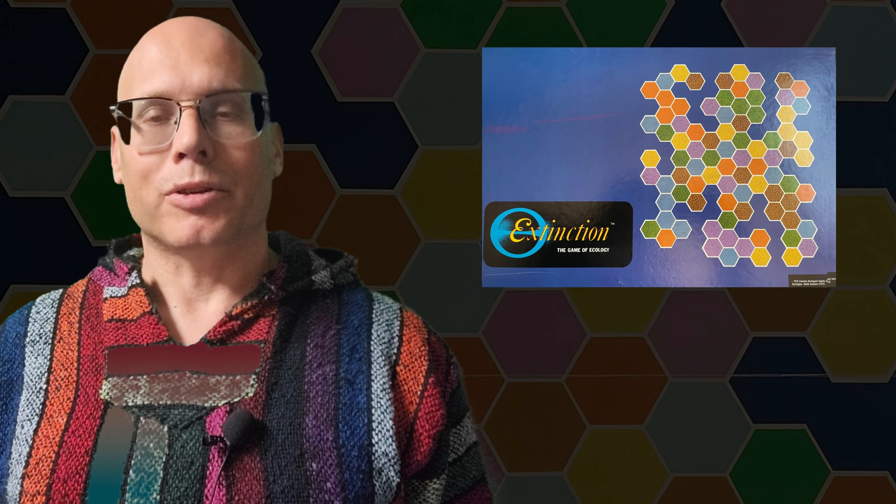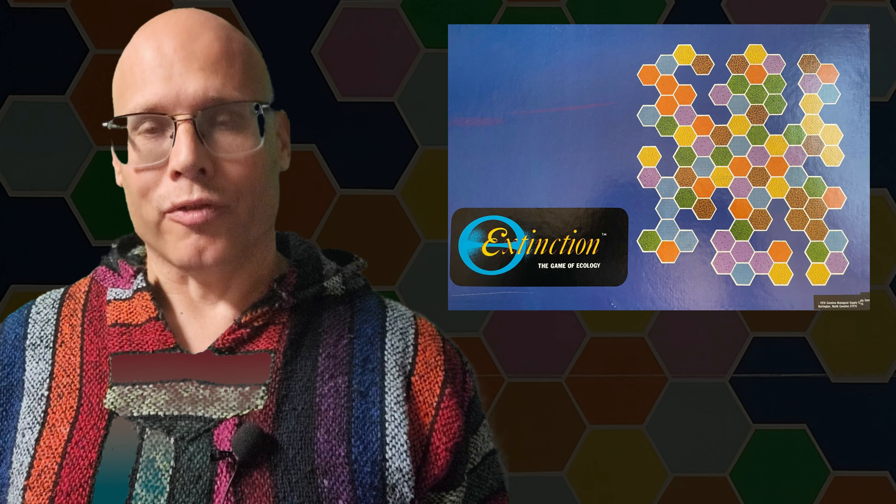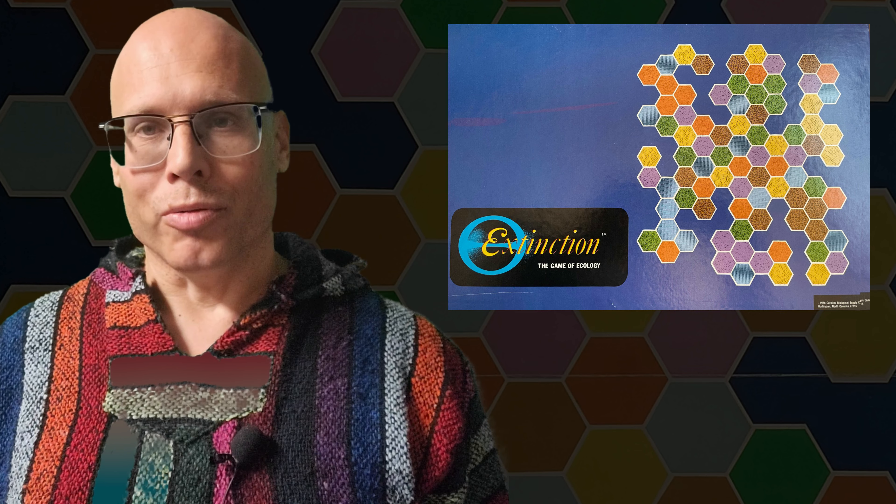Hi everyone, today I'm going to be reviewing and showing you how to play the game Extinction: Game of Ecology. This game was created in 1970 and it is for two to four players. The object of this game is you're going to try to become the last remaining species standing on an island with several different habitats. You're going to have several different types of cards and environmental change cards that are going to change up the game drastically, either for good or bad.